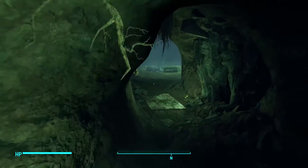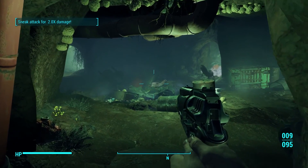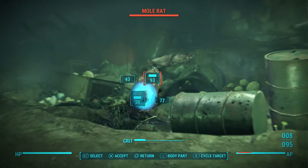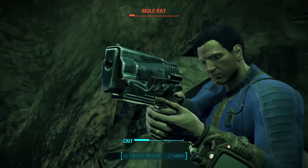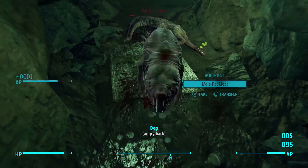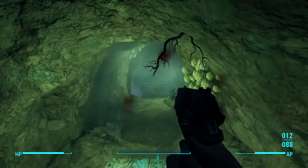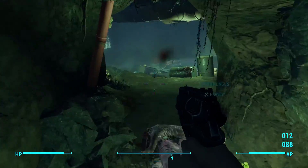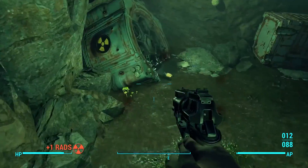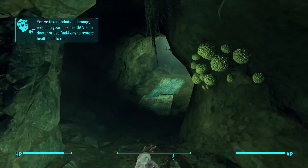As you come in you can see more mole rats. You deal with them, then walk forward, take a right into the compartment - and as you can see, it's a full fusion core at a hundred out of a hundred charge.